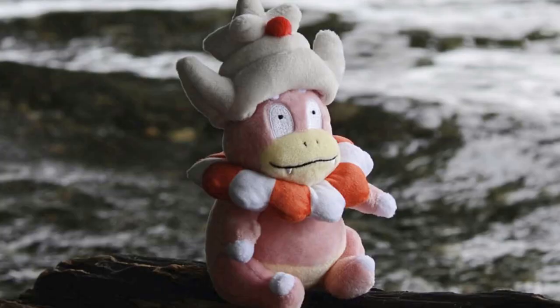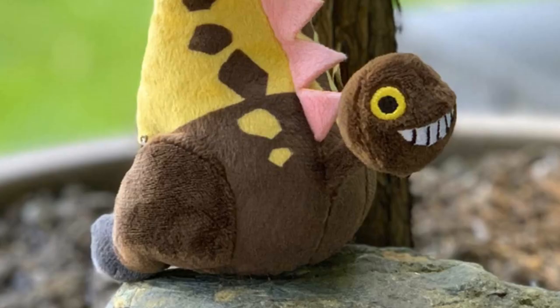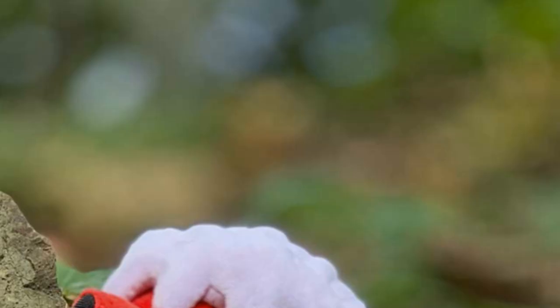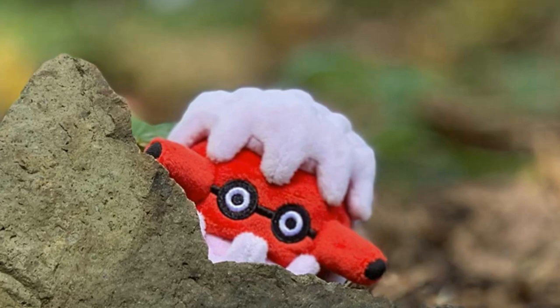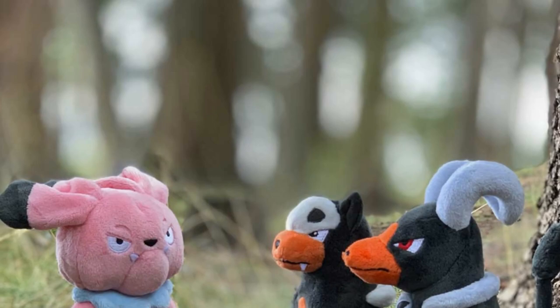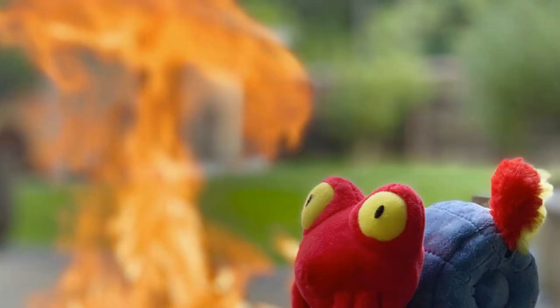Oh man, so many of these plushies are in existential crisis mode. Just look at Slowking — he does not look okay. And then Girafarig's just in what-have-I-done mode. The ones of just the Pokemon looking over something with their heads kind of tilted never fail to make me laugh. Look at little Forretress there — so cute. Why is Snubbull hanging out with Houndoom and Houndour? That's so interesting. I think they're having a discussion on whether or not fairy-type moves are gonna inflict damage on them.